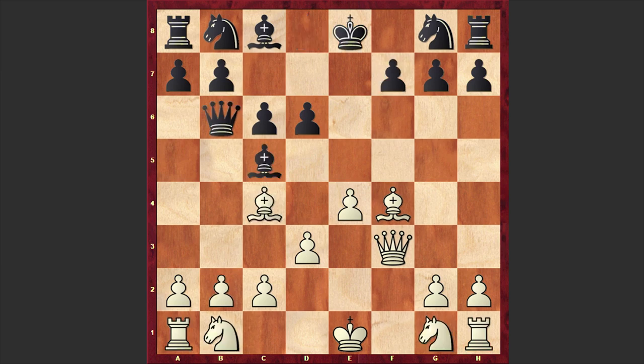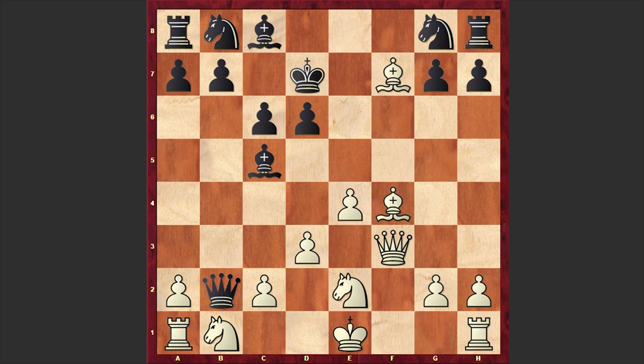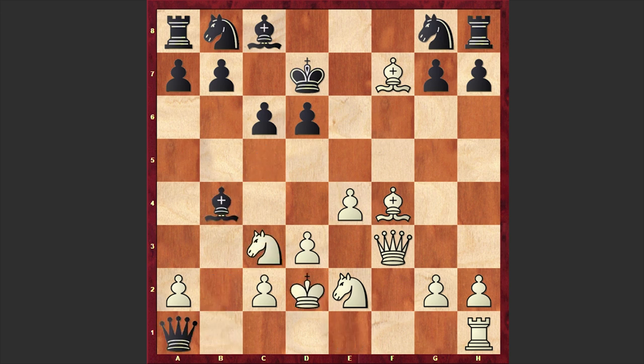In our game after Qf3, we have Qxb2 — black actually chose the best continuation. Then Bxf7 check. Again Kxf7 is not good because black can lose his queen, that's why after Bxf7 check we have Kd7. Now comes Ne2 — white is inviting black to win that rook. After Kd2, Bb4 check, Nc3, and Bxc3 check, Nxc3, black has munched the second rook. Right now white is two rooks down, but has a ferocious attack.